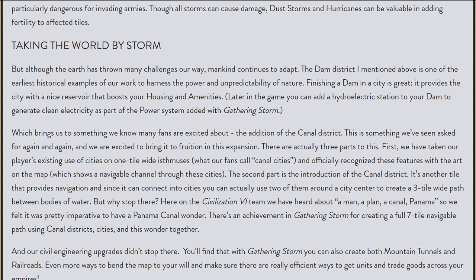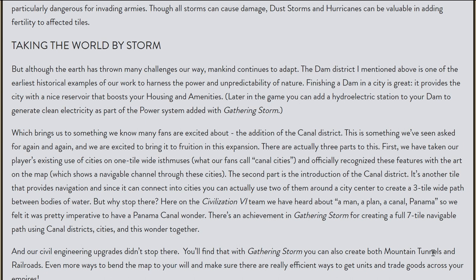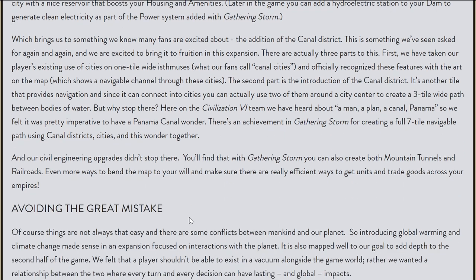I'm guessing the new government types will tie in with various victory conditions. From what the developers said during the announcement livestream, all the victory conditions were looked at and changed in some ways. There aren't any details just yet, but supposedly every victory condition was changed to some extent, and I'm quite interested in seeing that. There are also a lot of smaller changes, like a canal district, and there's actually an achievement to build a seven-tile canal — that's a pretty big canal. There will also be mountain tunnels and railroads as part of a whole new engineering projects system.